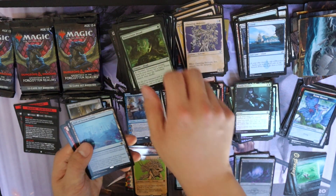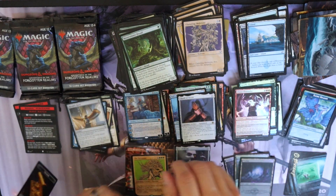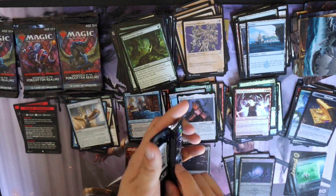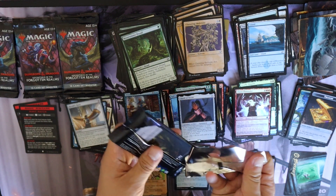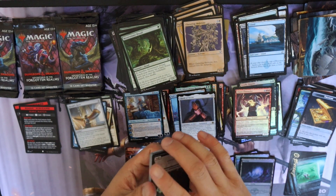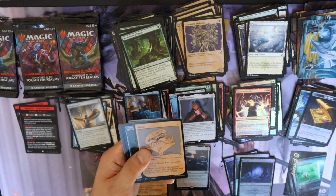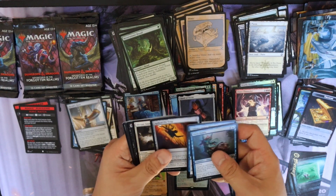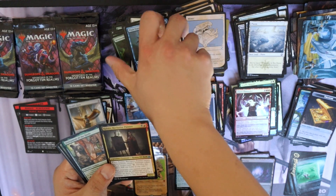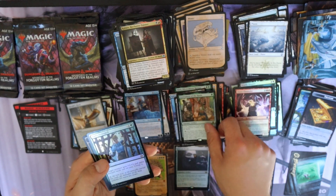Hall of the Storm Giants, Hand of Vecna, Chaos Chandelier, and a Treasure. I honestly haven't even looked at the commons list yet. I know some of the rares worth something, but I'm not really sure what commons or uncommons to look for in this set. I do know the Temple of the Dragon Queen is probably worth something.